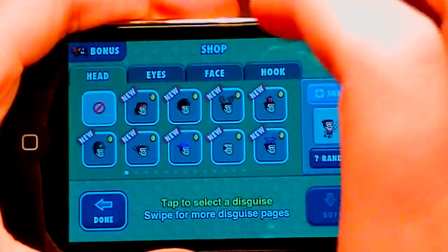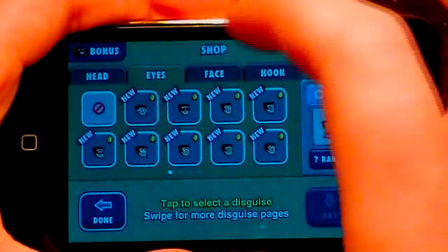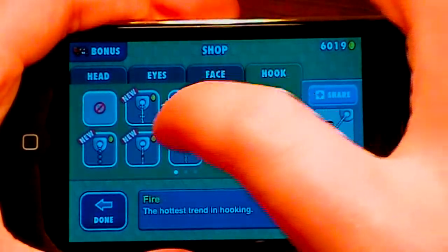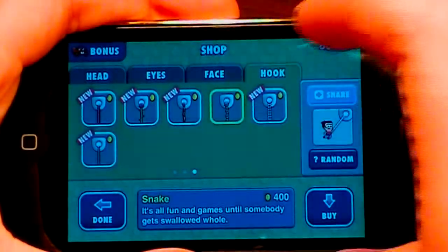This is where you're going to be spending all your hard earned coins that you earn in the game. You can see here you can change your head, eyes, face, and hook — you can buy different hooks. There's all different prices on these, and you have different pages, so there's quite a few you can buy.